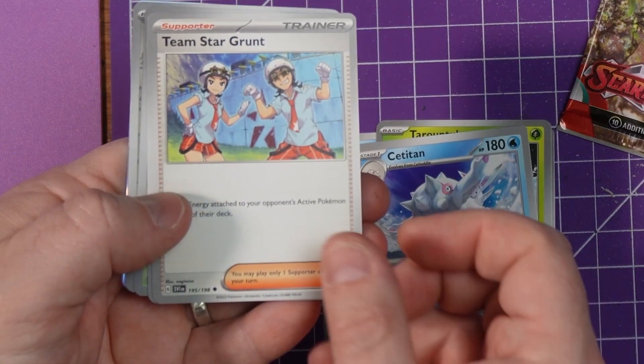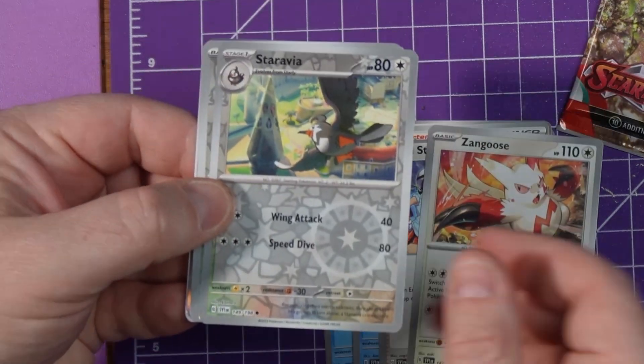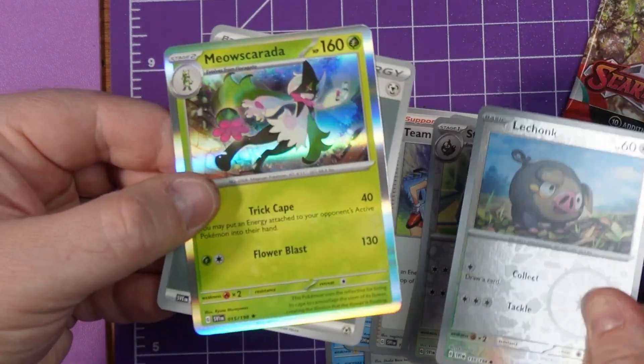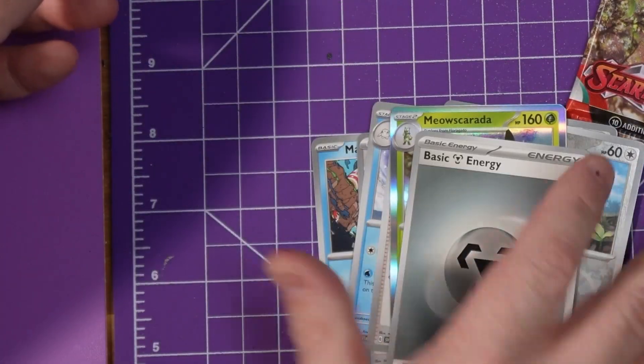A Ceruledge Team Star Grunt, a Zangoose, a Starly, a Lechonk, a Meowscrada — if that's how you pronounce that — and obviously an energy card.